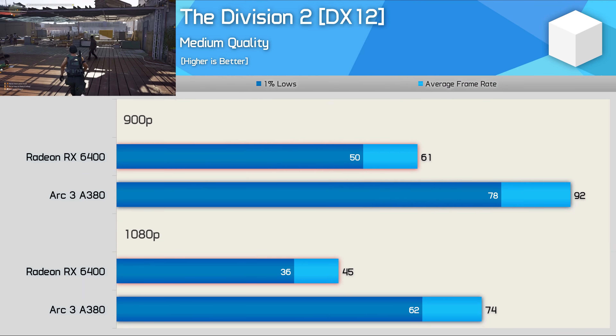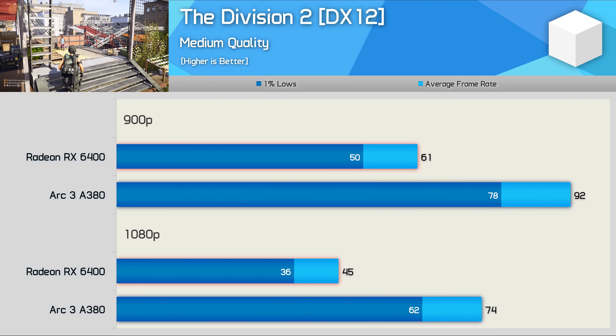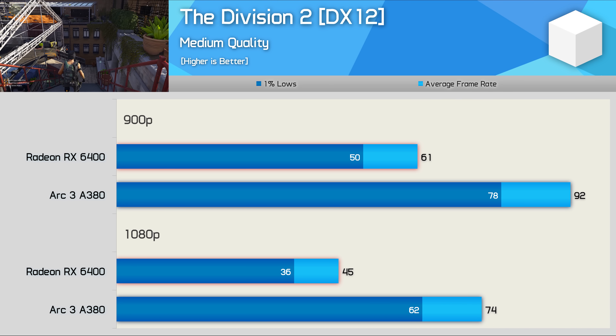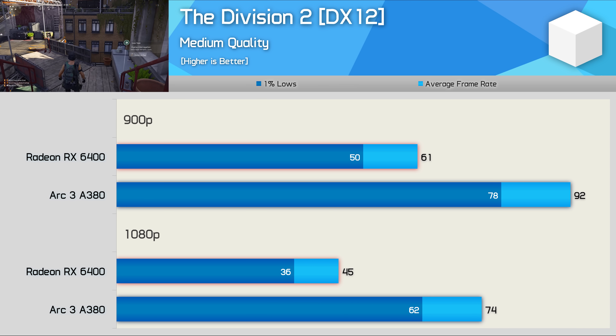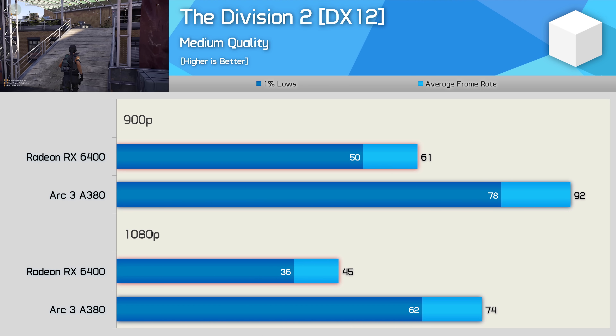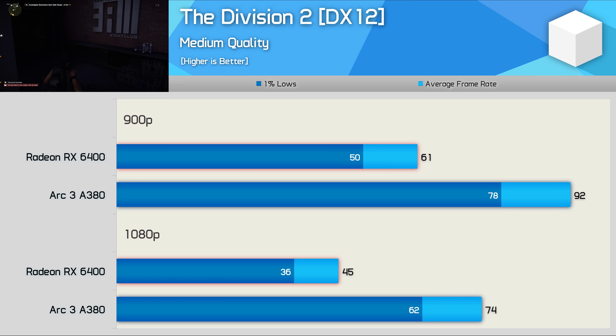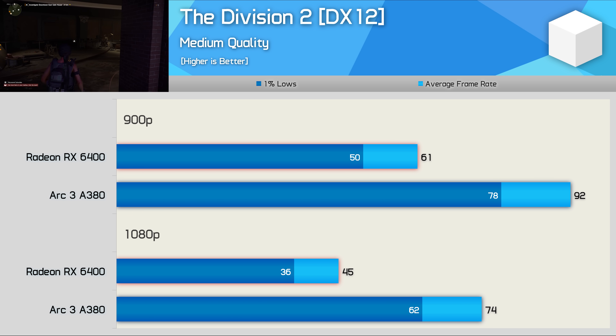Another great showing for the A380 was The Division 2, where it was 64% faster than the RX 6400 at 1080p, taking the average frame rate from a laggy 45 FPS to a rather smooth 74 FPS with 1% lows of 62 FPS. The experience using the Arc GPU was worlds better, and it's a shame we didn't see more of this.